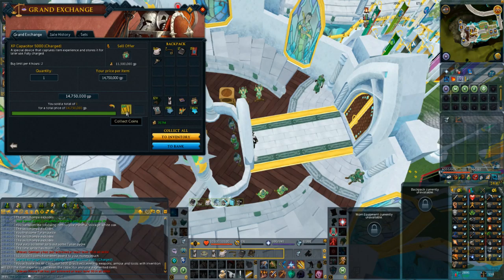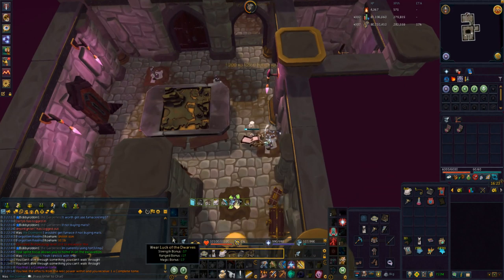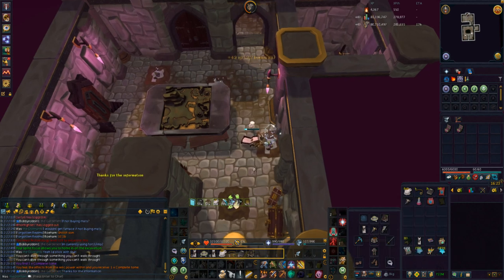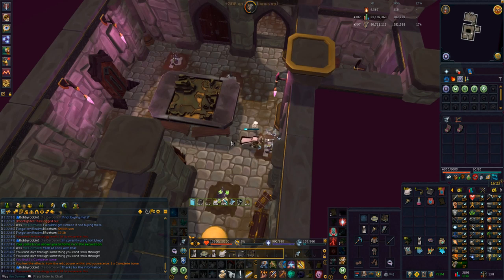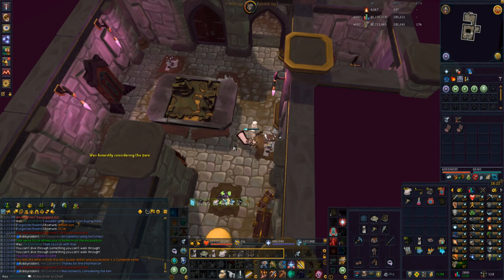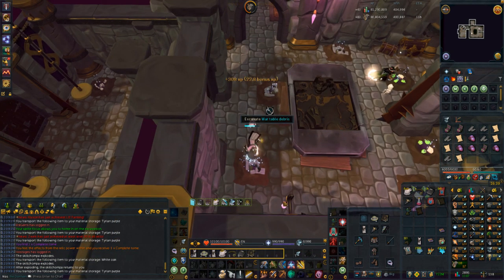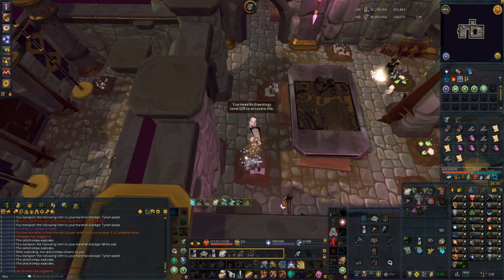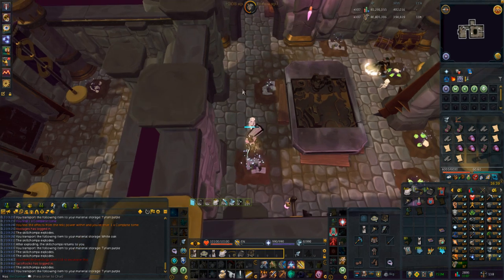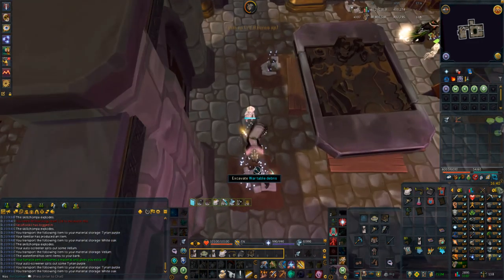14.75 mil value, about five million an hour profit. Unfortunately we didn't get that Mattock — it just dropped and went for 10.1 bil, and right now we have 8.5 bil. With XP capacitors and chronotes we should be able to pick up a Mattock in the next couple of days, assuming a couple drop each day. When this trip is over we're going to liquidate all our augmented items and as much as we can into a spirit shard stack to be ready to buy a Tony's Mattock — buying one before 200 mil is a matter of when, not if.